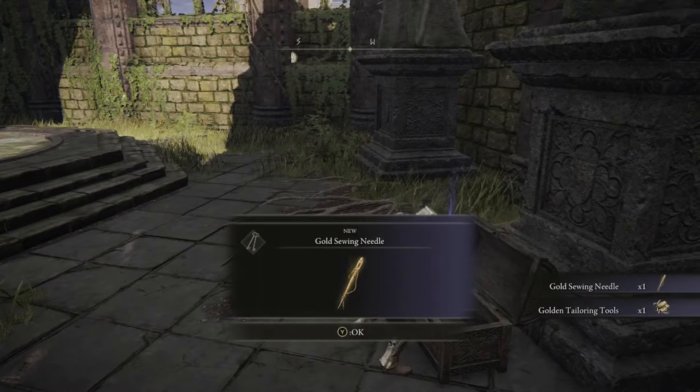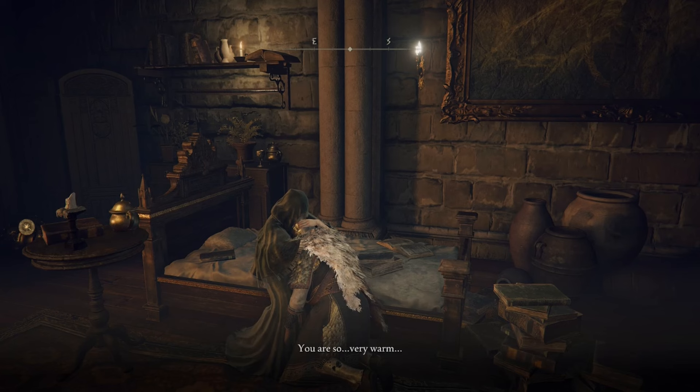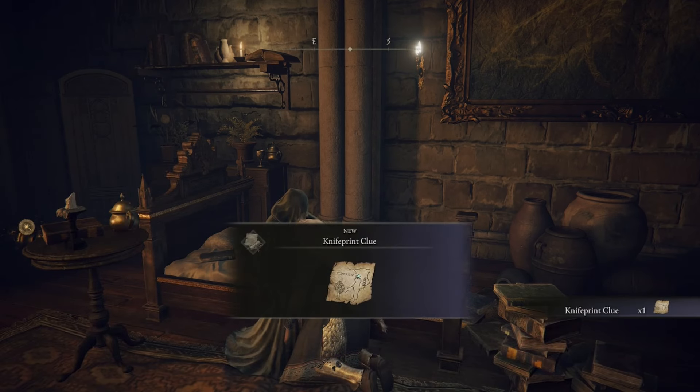At Roundtable Hold, you only need to talk to Fia. While exhausting her dialogue, you'll have the option to talk in secret — choose that option and exhaust every dialogue option afterwards. Fia will tell you about a Black Knife Print and give you a Knife Print Clue. This is the location of the Black Knife Catacombs, which we're going to have to go to next.